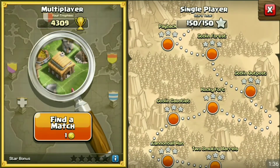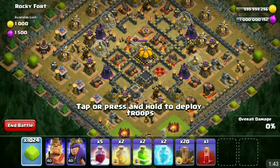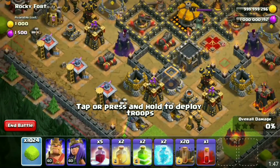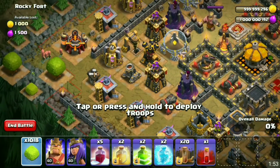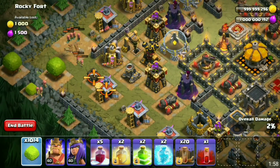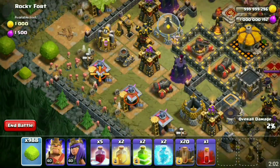Which one did we leave off on? Oh yeah, Rocky Fort — because that was the most unexpected thing ever. Oh yes, I forgot they can jump over walls!